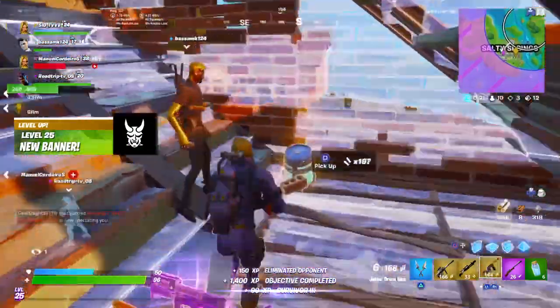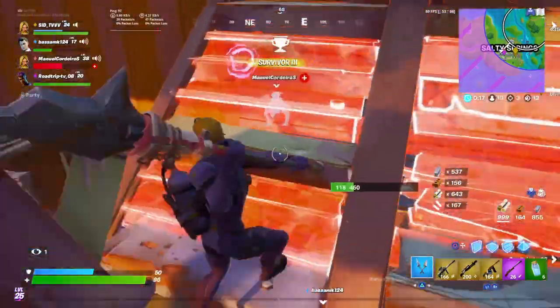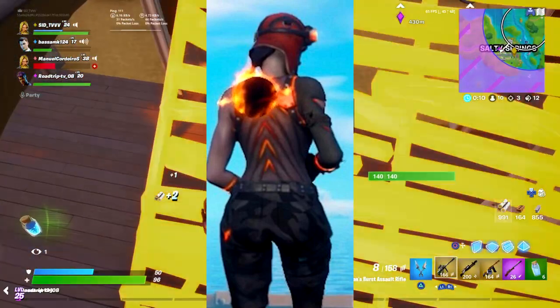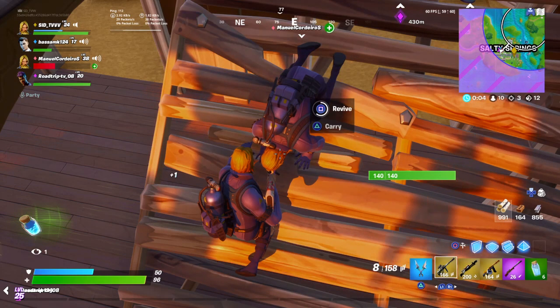The back bling has been found in the Fortnite files. Leakers went in and found it — it's on your screen — and it looks like a flame ball or fireball behind the back of the molten renegade raider, and it really looks cool.